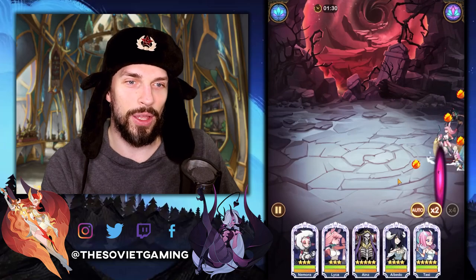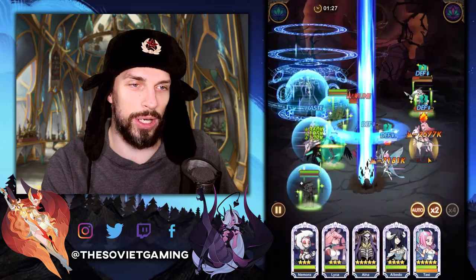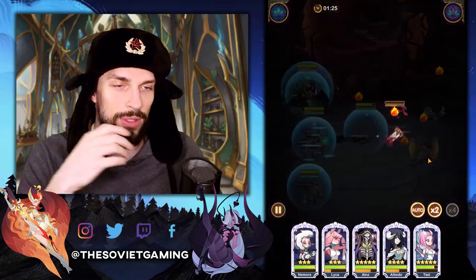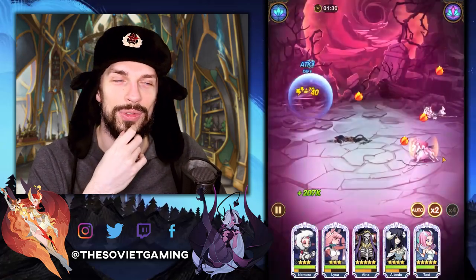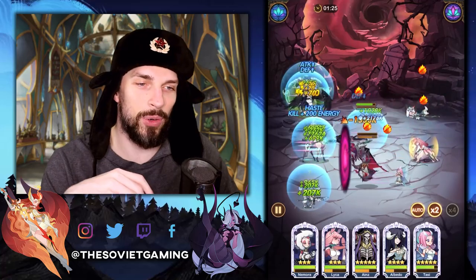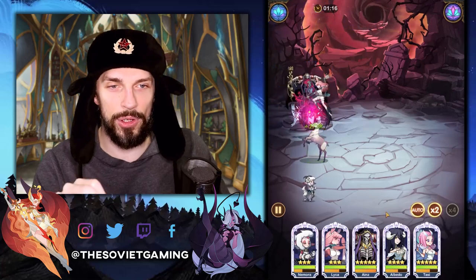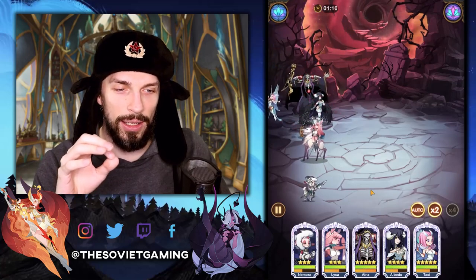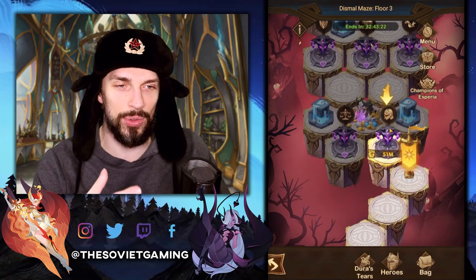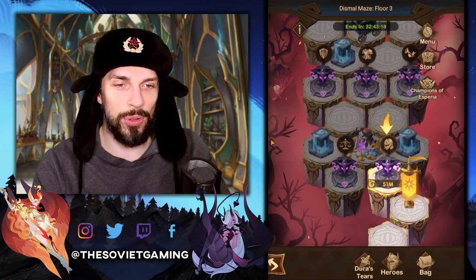Let's try those guys and see how it goes. We got the full energy going in and everyone is dead. We are winning this! Of course — it's understandable that Ainz will decimate everyone. So this is a small life hack for you guys: if you lost the second fight in those sequences, you can use Dura's Tears and recover all your heroes. So for example, you have this situation right here.